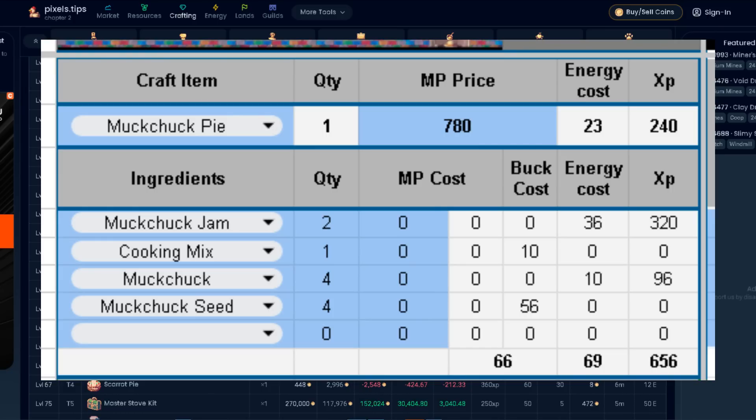Let's include the ingredients: that's two muck chuck jams and one cooking mix. We also need to include the ingredients for crafting two jams, so we'll add four muck chuck crops. And we also need four seeds to plant muck chucks, so let's add them as well. Here we can see the total coin cost, energy cost, and XP earned from crafting both the pie and ingredients.